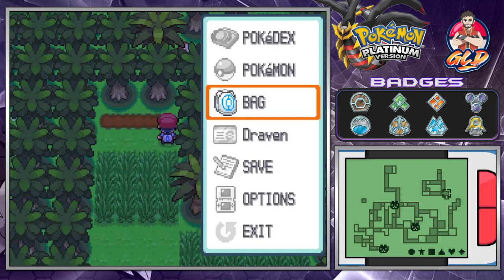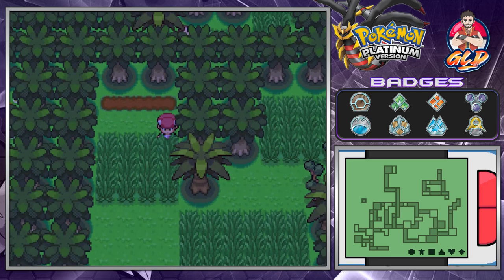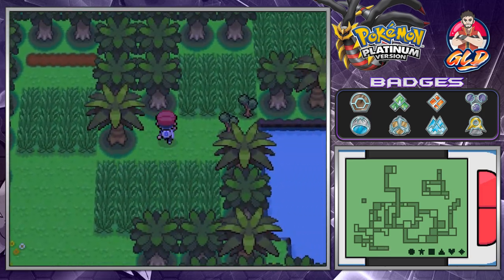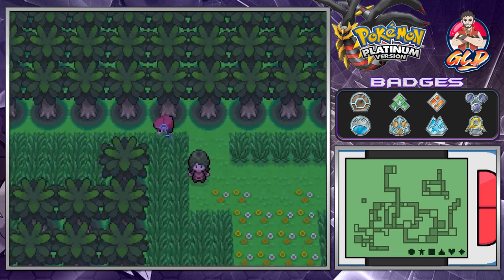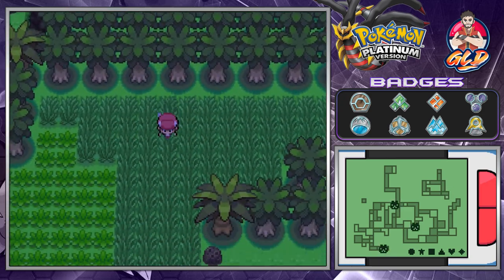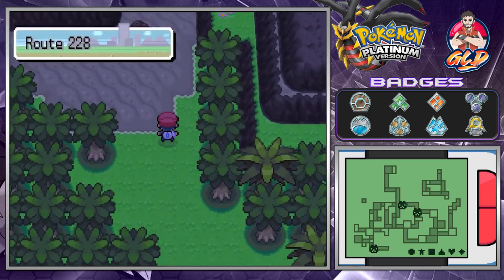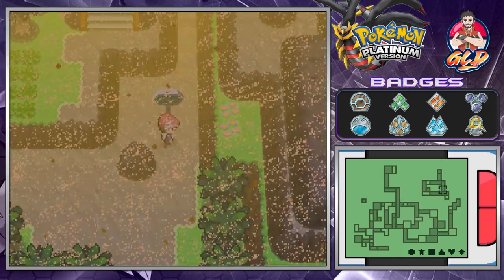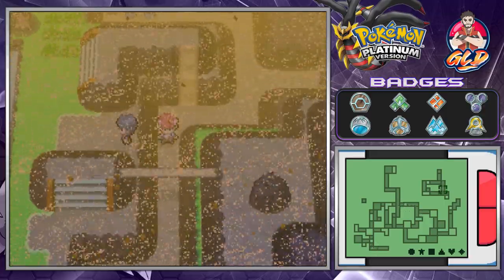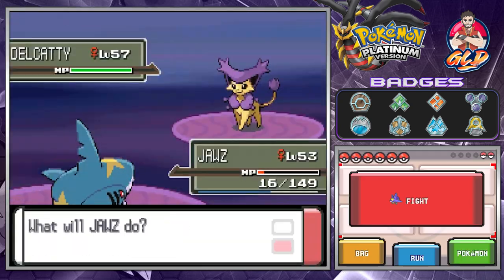Let's get a Max Repel and get the heck out of here. The next area we have to go to is up north, and that's where it gets a little sandy. Here we are — Route 228. Yes, there's a sandstorm just brewing right here, and you're going to need your bike for everything here. We're going to be battling and making sure most of our Pokemon level up.